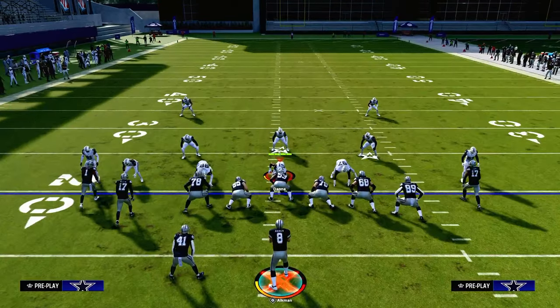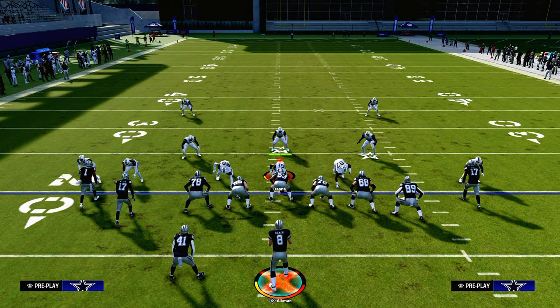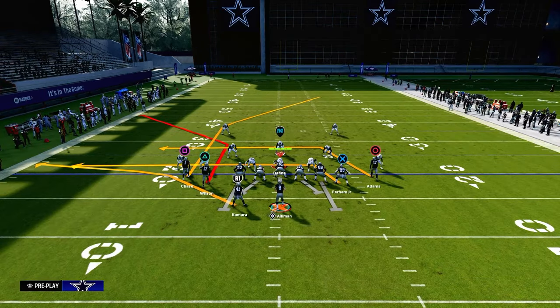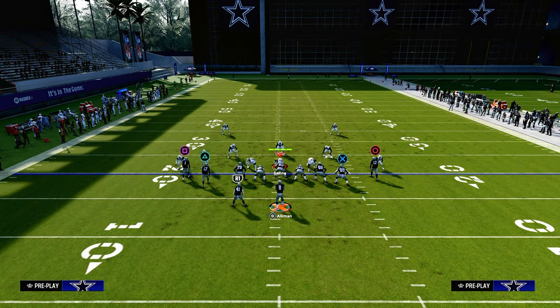The cool part about the Bears ebook is it has a bunch strong offset feature, which is really a great formation in this game. You can actually hot route this play if you have hot route master. We're calling this play primarily for the corner route to the slot receiver.